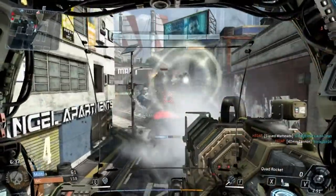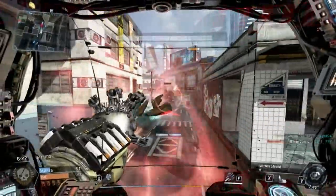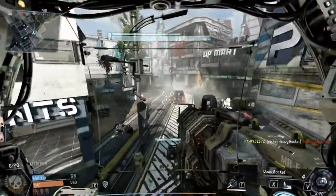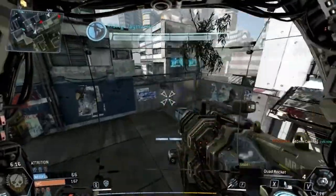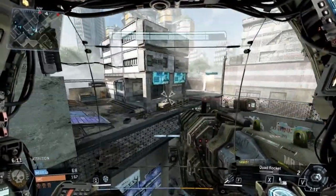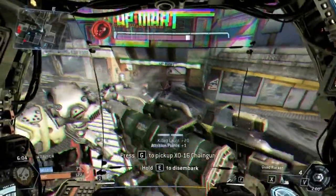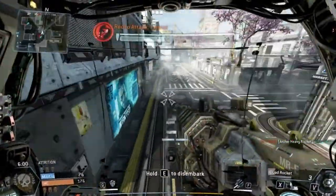Another thing that annoys me is that titans can't jump. You get in situations where you think you should be able to jump over or hover over your opponent to try and kill them, but that's not the case in Titanfall as far as I'm aware. Also, as you can see here, my crosshair is nowhere near the barricade in front of me and my gun was slightly over it, yet the bullets hit the barricade. I feel like there's a lot of work that needs to go into this game.